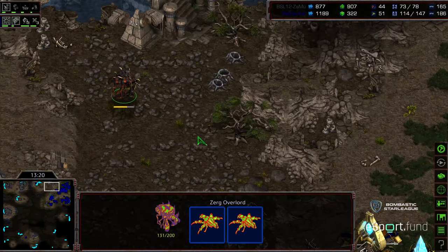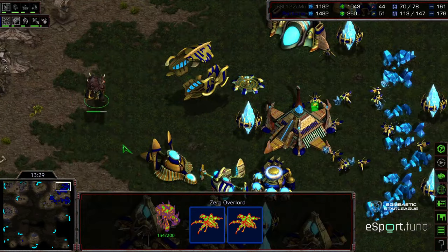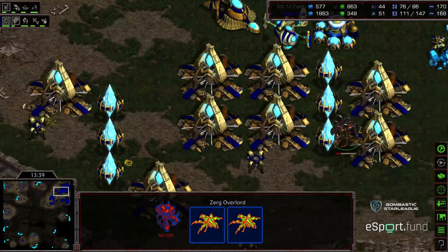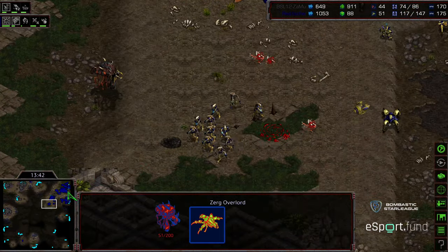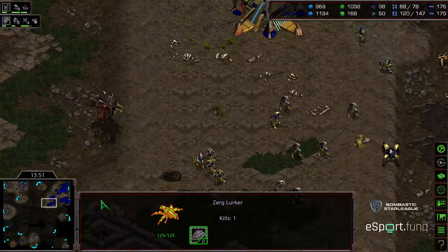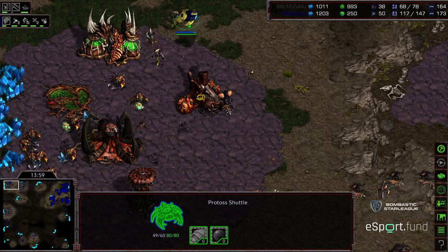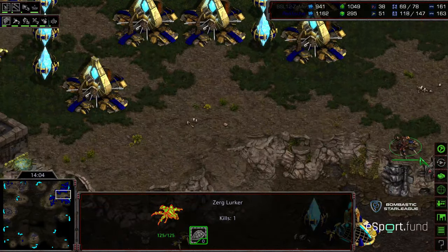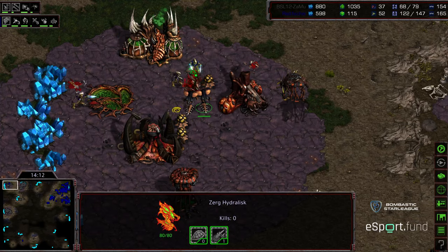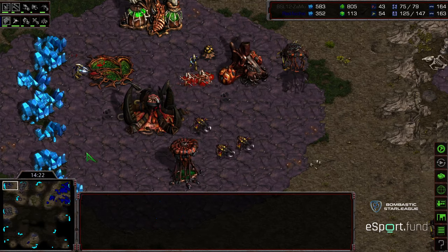Both players actually getting caught a little bit — Zammu is going to be able to move that Overlord into the main. A little engagement across the third. Lurkers getting in position; the Lurker is going to be able to drop, but there is a Cannon right there — still might be able to drop over the Gateway line. Some nice Psystorms from Fisheye across the third. The Overlord is going to be taken out, but not before both Lurkers are down and being annoying — some Zealots taking some free damage. A drop and six kills from that High Templar at the natural expansion.